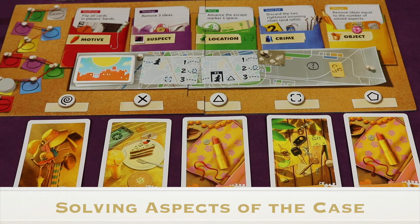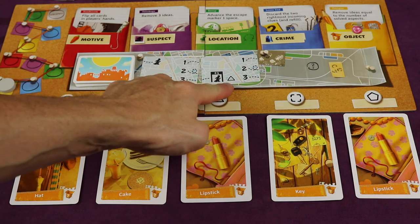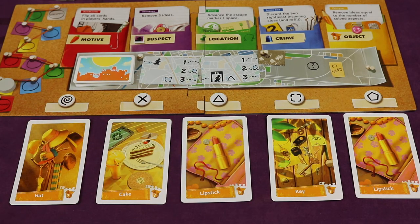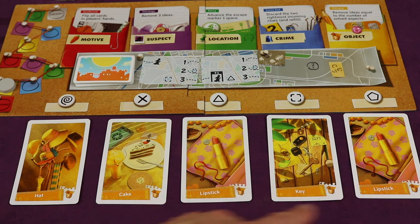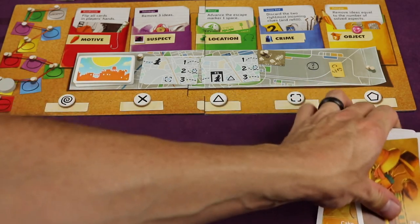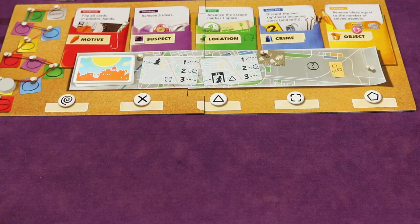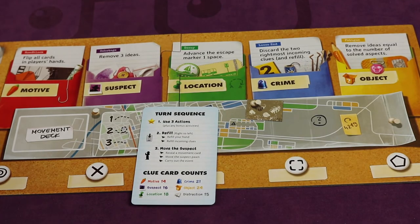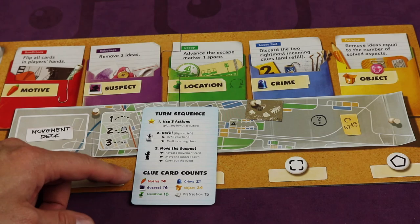As soon as there are five clue cards of the same aspect type in the center row, you've solved the corresponding aspect. Pause and note how many actions the active player has left, as they'll take them after these next steps. To identify the solution card, find the symbol on the most recent movement card and look for that symbol among the five clue cards — that's the solution. Duplicates are okay as long as you have five of the same aspect. Set the solution aside and put the rest in the discard pile. You still need to solve all remaining aspects, and you can only solve each aspect once per game. The most readily available cards are objects, and the least readily available are motives — all clue card counts are on your player aids.